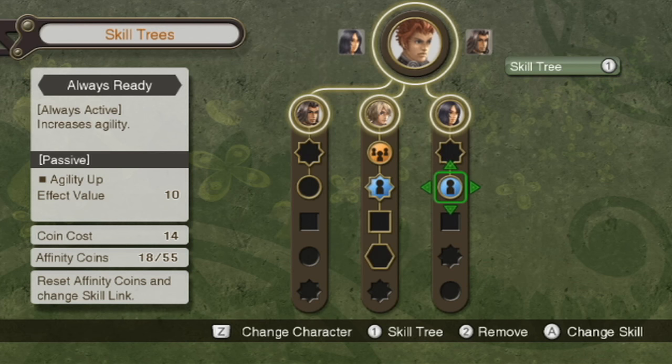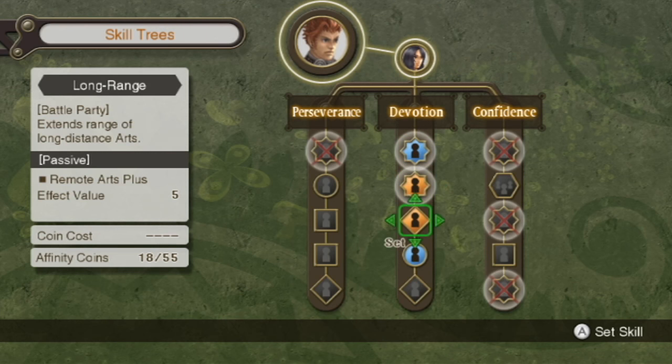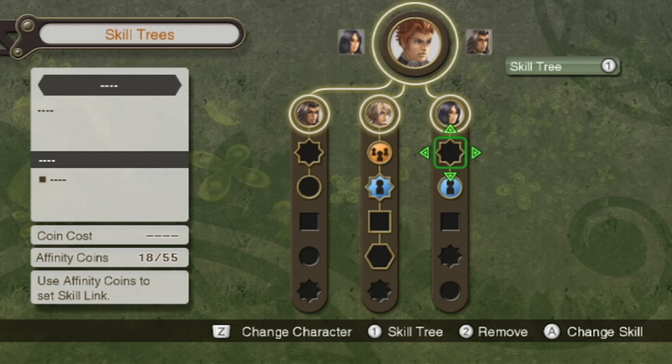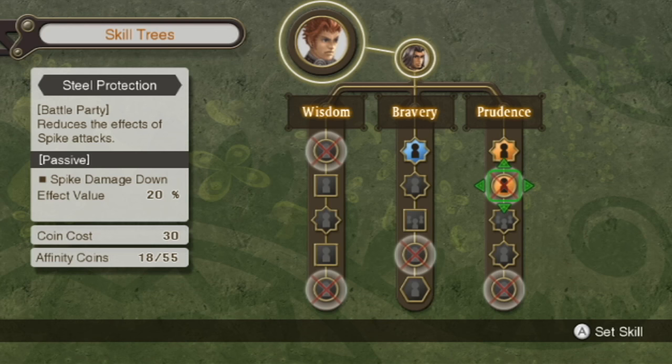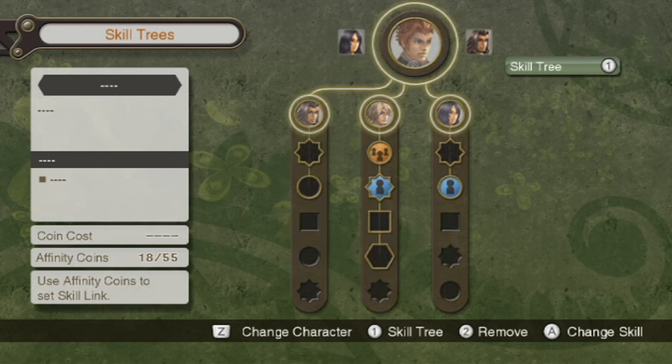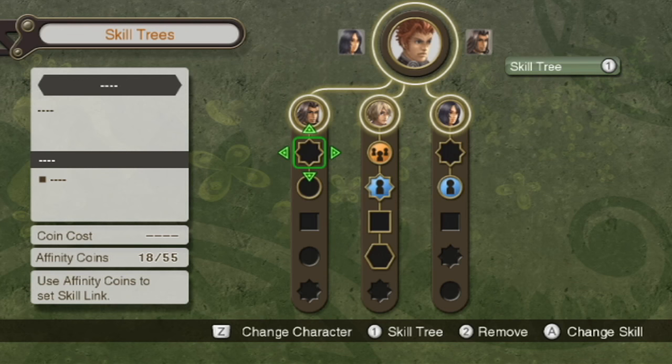Agility Up would be very nice — that only costs 14 coins, so I'd do that for 10 agility. That sounds good. I don't have enough coins for some of the other options. Increases Aura time would also be nice, but again not enough coins. So we're good with Rein for now.